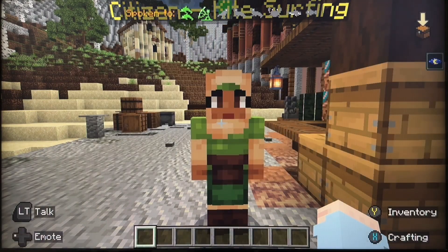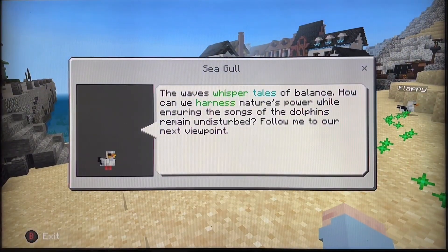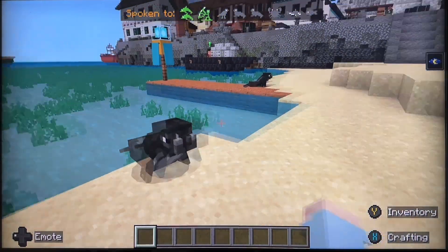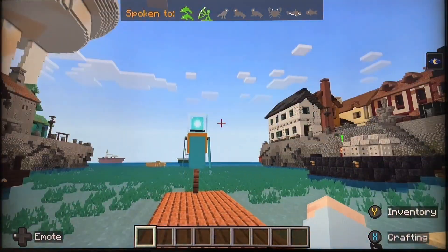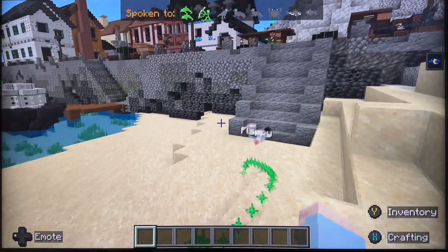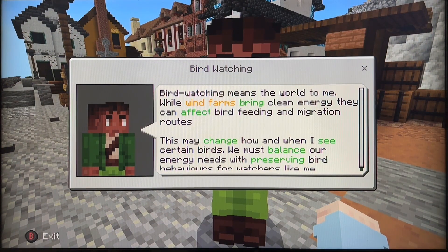There's a kite surfer — it talks about how the wind helps with kite surfing, wind shadows or turbulence in certain areas. Now this little bay, this shallow area — some seals. Up the docks to the next part. There's an ornithologist here.